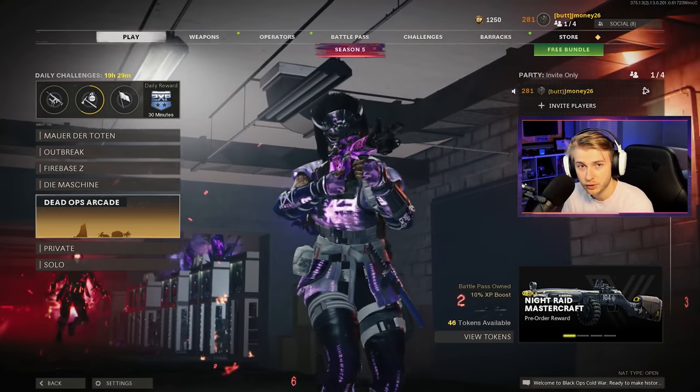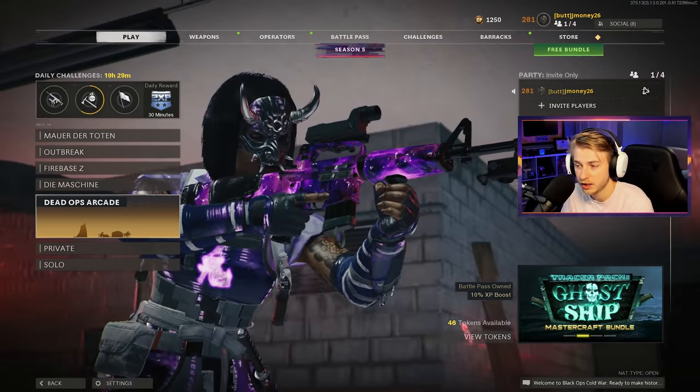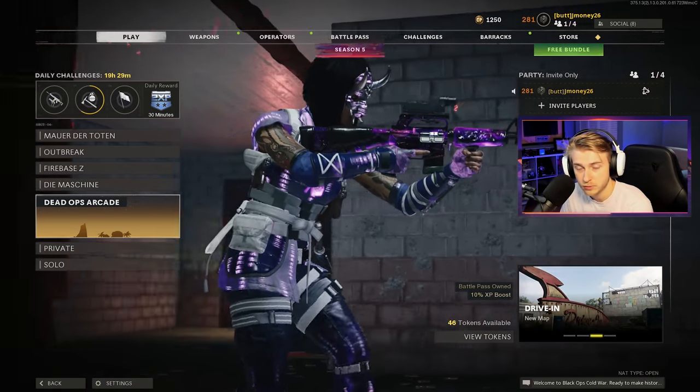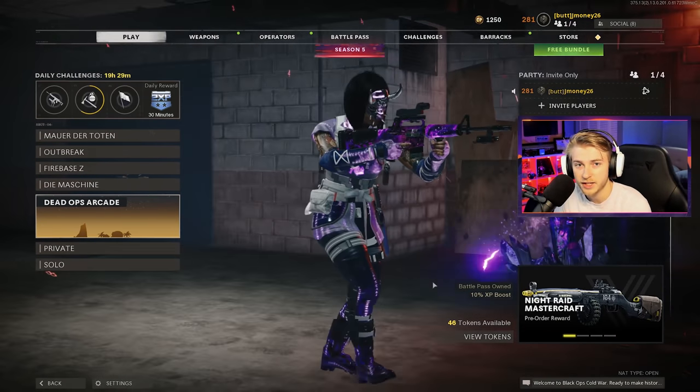What's up guys? We're back on Cold War Zombies, and today we're going to be getting the LC10 Dark Aether. Now, at the time I'm recording this, the Season 5 Reloaded update came out last night, and I went ahead and streamed it here on YouTube around when it came out. So I'll have the link to that stream in the description if you want to check it out. But some new things were added, and the one that's going to be helping us out today is the Rage Inducer.